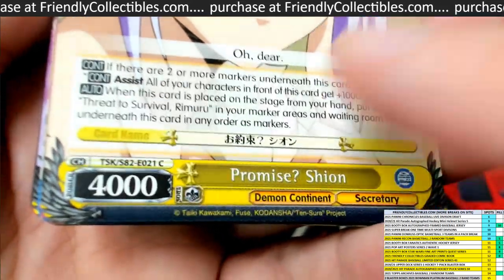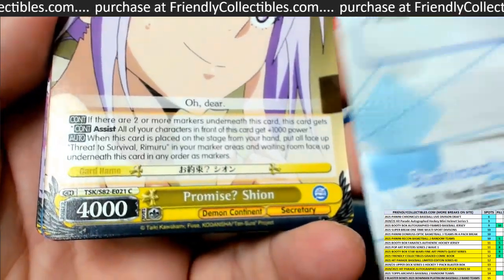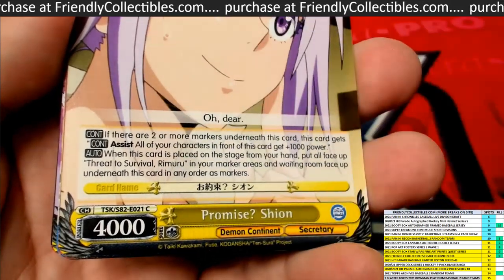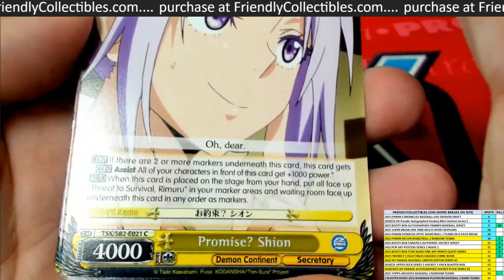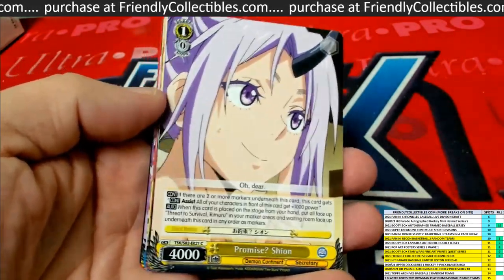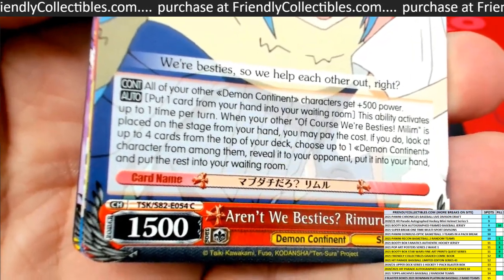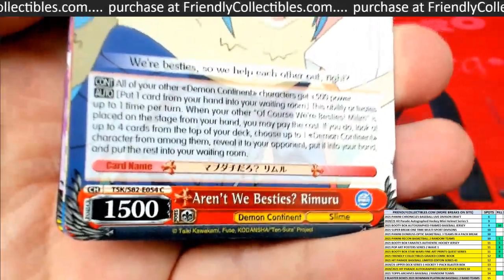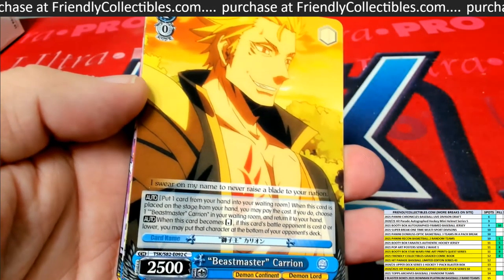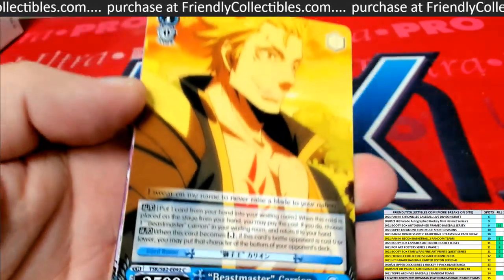First up, you'll notice — see that C? That's where the codes are. For you guys that don't know, that's where this list of codes appears on every card. The C right here is a common, so this is a common card. The artwork on these is just phenomenal. There's another C, another common right there — this is 'Beast Master.' Really cool artwork.